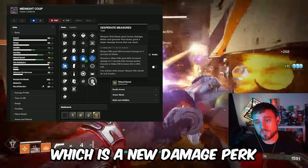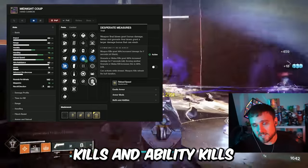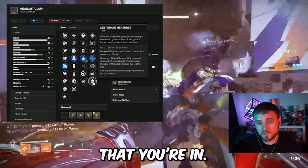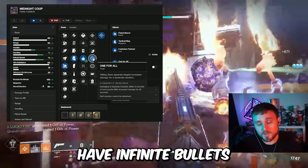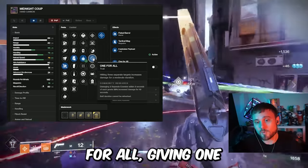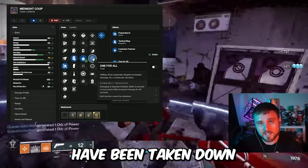Next up we have Desperate Measures, which is a new damage perk — it's not too bad, but it does require both weapon kills and ability kills. You may not always have infinite abilities depending on the build or encounter you're in. However, you will always have infinite bullets because the Midnight Coup is a primary ammo weapon, so you can always proc One for All, making it the best damage perk in slot for the right-hand column of the Midnight Coup god roll.